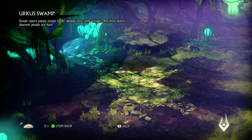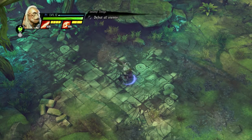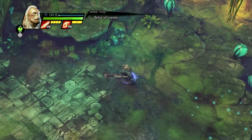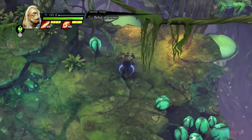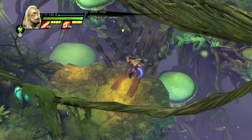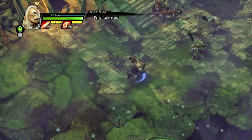It seems to work out better if I do - oh hang on: scouts report enemy troops in the swamp near some villages, kill them before innocent people are hurt. It seems to work out well doing a main mission then a little mission. This is red now - kill them a lot. Okay, Kratos. I don't know why that's what it makes me think of - that's what he looks like.